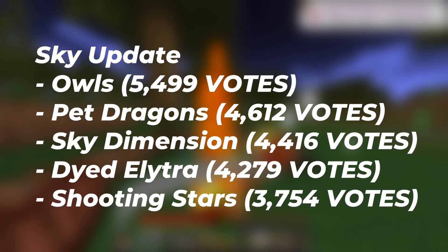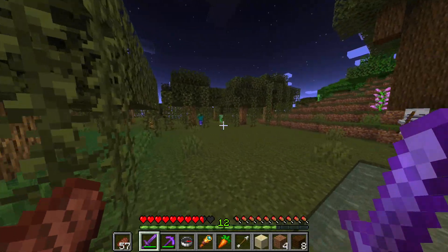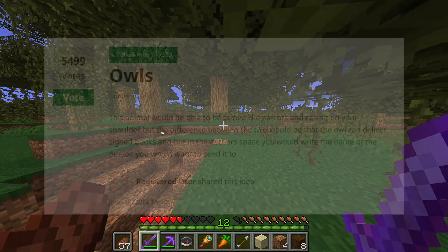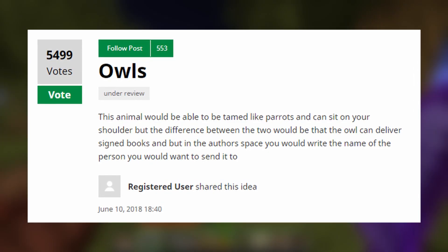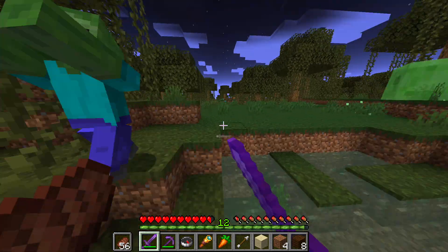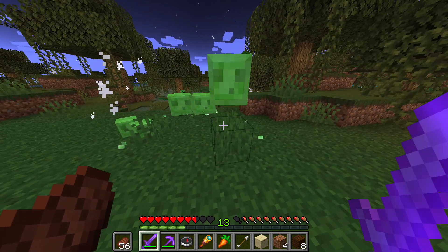Moving on to the sky update, which would bring elves, pet dragons, the sky dimension itself, more coloured elytras and shooting stars. Now all of this doesn't necessarily mean a sky update, but I think they would all fit into one very well. Elves are the most upvoted thing here with 5,499 votes — they would literally be elves added to the game, which would be awesome because a lot of us have wanted more flying mobs for a long time. They could be a cool indicator of day and night and have some kind of interaction with the sky.